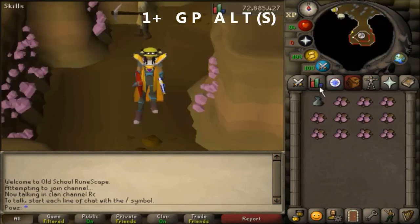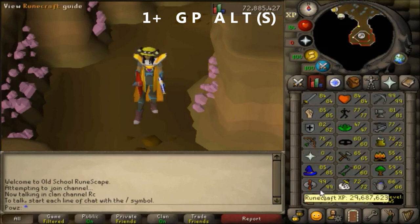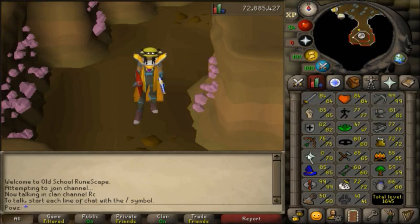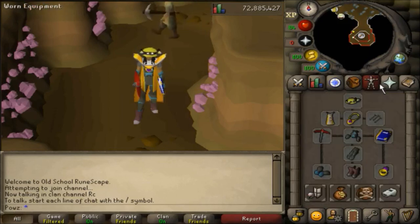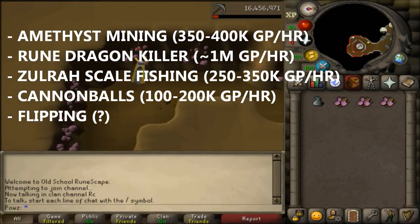The next type of alts you'll need are your GP alts. I would recommend creating these first so you can start making GP as soon as possible. There are 2 categories of GP alts: ones you can play idly while doing click-intensive skilling on your main account, and ones you can make huge amounts of GP with while you train buyables on your main account. I will list some types of alts you can play passively on the side first.